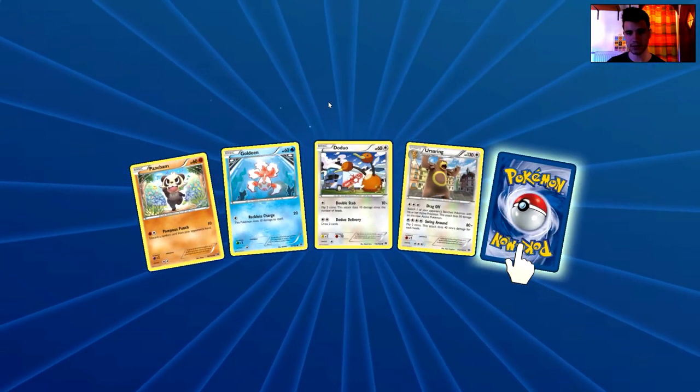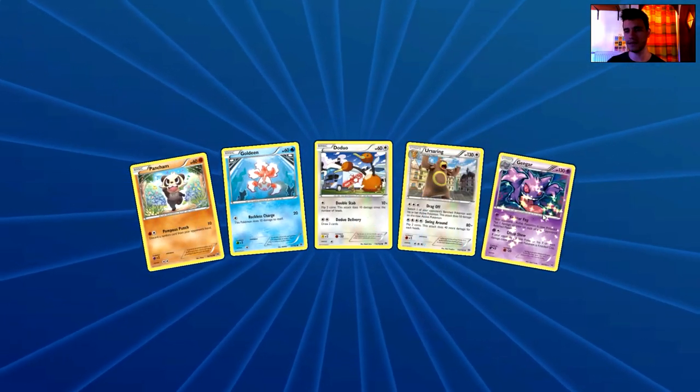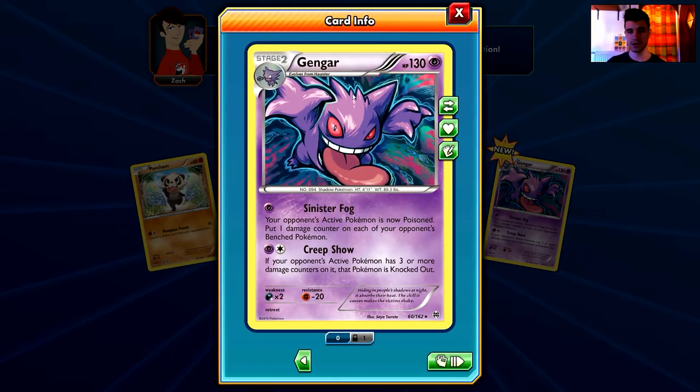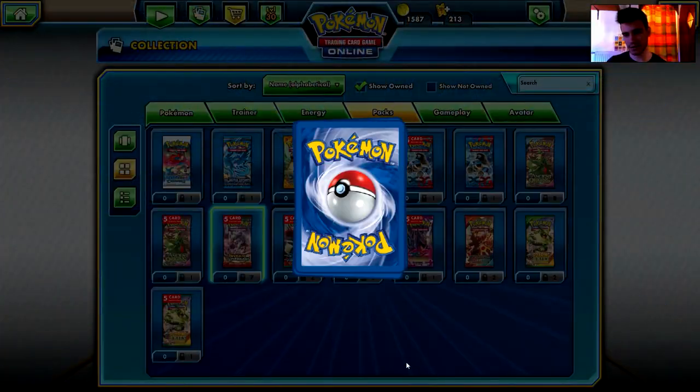We have a Pancham, a Goldeen, a Doduo, a Serene Grace, and the rare is a Gengar — that's a holo rare and a very nice one! This is my first Gengar holo rare — it's fantastic, so freaking exciting!